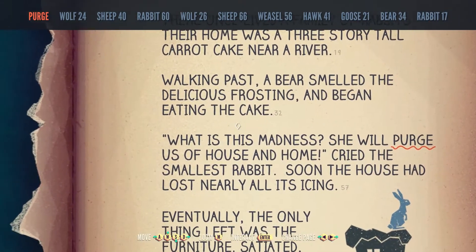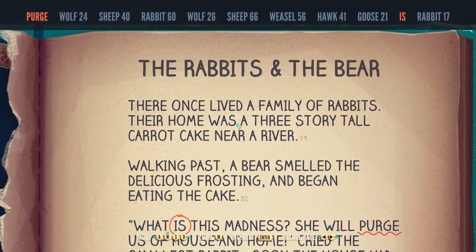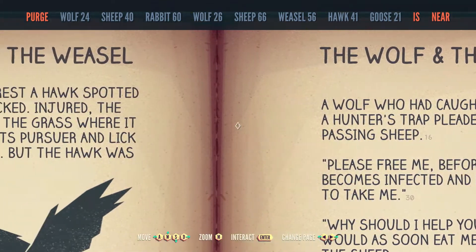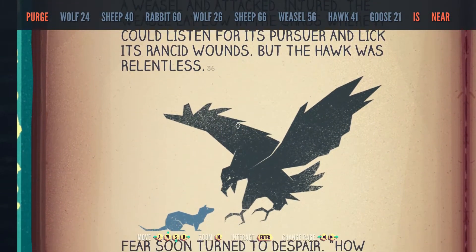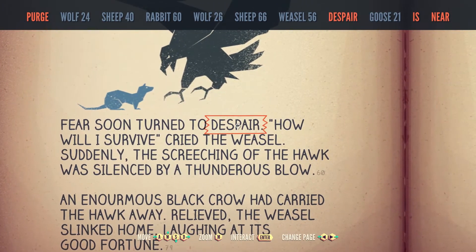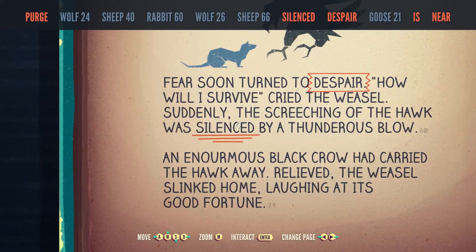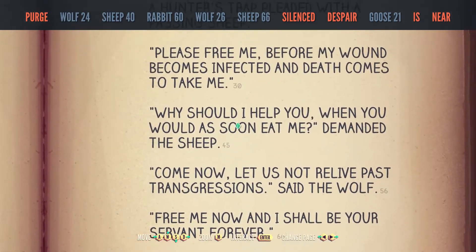Bear 34. Rabbit 17. In here. Right. Hawk and Weasel. Right. 41. 56. Yeah. Silence, despair, something is near.